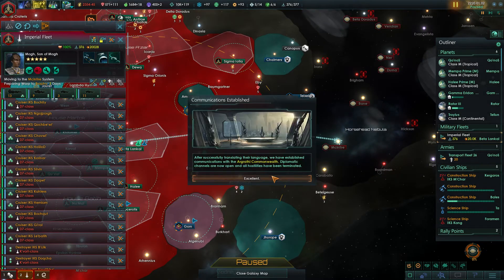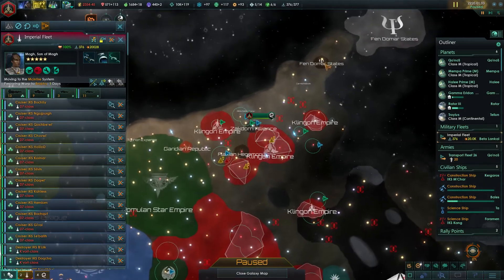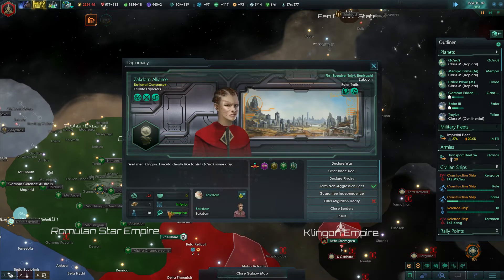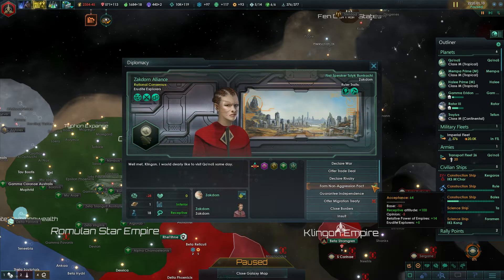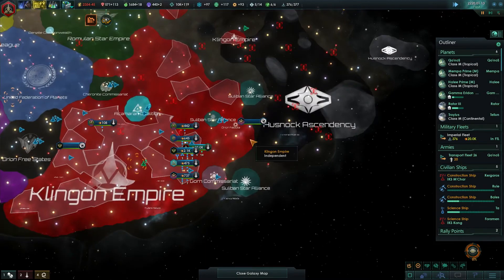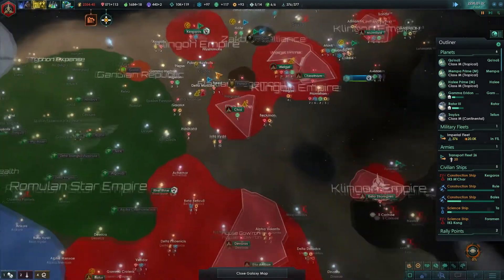We found the Agrathic Commonwealth — respect our authority or else. There are the Fendomar states — pathetic, but we might be able to integrate them, get them as a vassal or something. Non-aggression pact with these guys. We could potentially vassalize them: materialist, militarist, xenophile. Might be better to just attack them and take them out. We must be at peace, so we can't check how high the chance is. They're probably going to be pissed once I take out the Husnok and take a big chunk of land, and the Flaxians we can't touch at the moment.